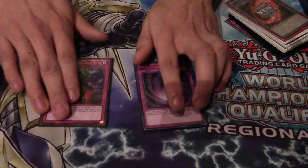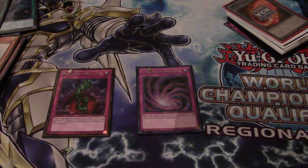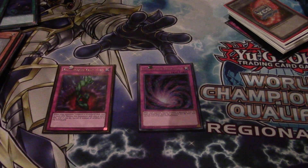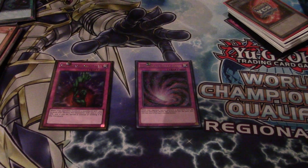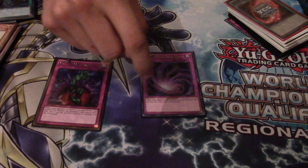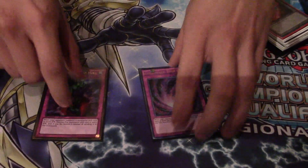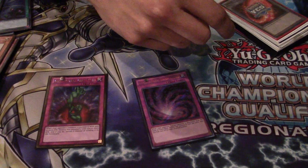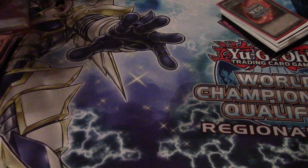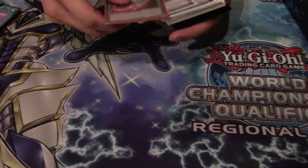My two traps are Bottomless and Time-Space. You don't like Trap Tricks? Here's the concept: the Trap Tricks has two materials, so why are you going to give up one material? These two cards work for Trap Tricks and hit both Cosmos and Pepe. That's the concept. Extra deck — everything in here I made use of, and they all did their job.